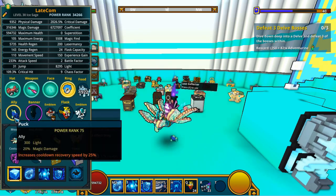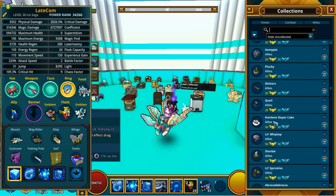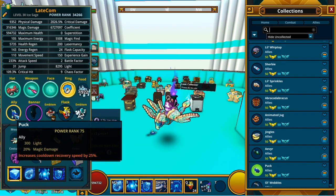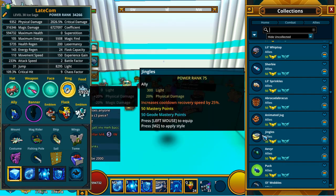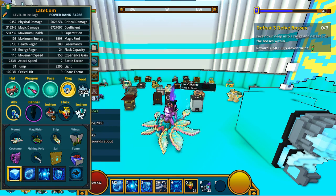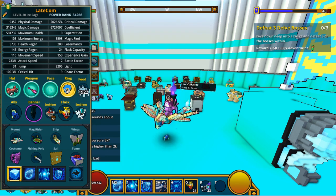Moving on — for allies, we have got the Puck ally for magic damage classes, and a couple of other allies under the Delve section. You really want to pick the mastery 50 and mastery 52 allies because the higher level ones give more light. The Puck ally gives 300 light as well as 20% more magic damage. For physical damage classes, the Jingles ally also gives 300 light. So with food and an ally combined, you can already get 600 light — 600 light less is definitely a lot less damage.